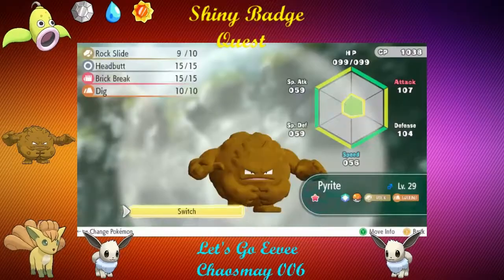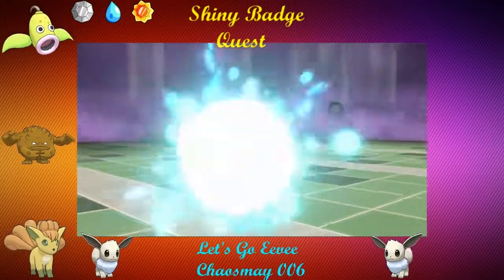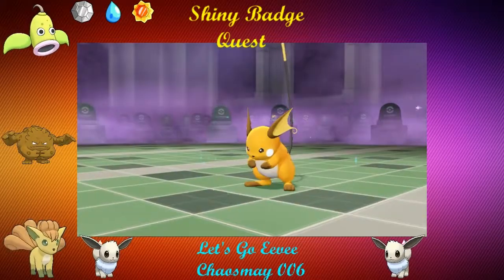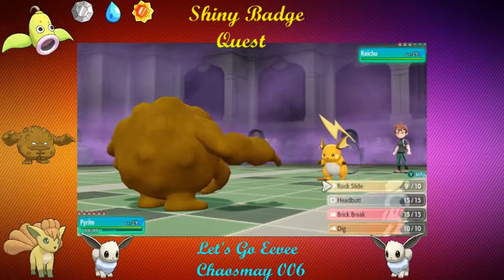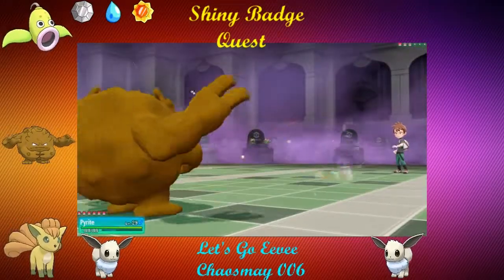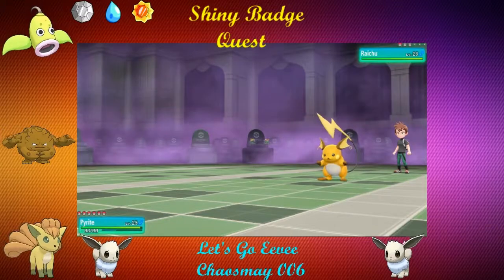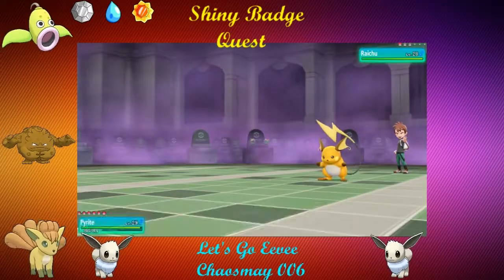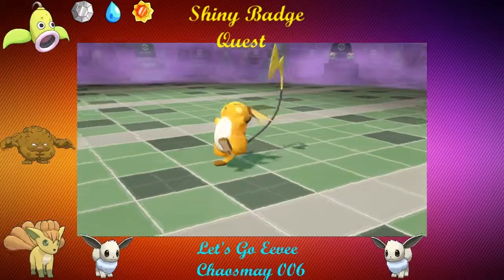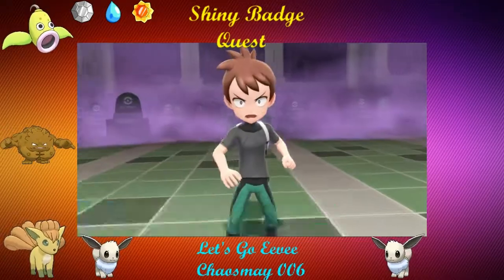Maybe he doesn't have a Fighting-type move. He could've taught Brick Break — that's something I don't want to see either. Nope, apparently he doesn't have a Fighting-type move or else he should've used it. It's just spam Quick Attack. He got rid of his Fighting-type move, which is great. That means Graveler will be good for the Pidgeot and the Raichu — double whammy.